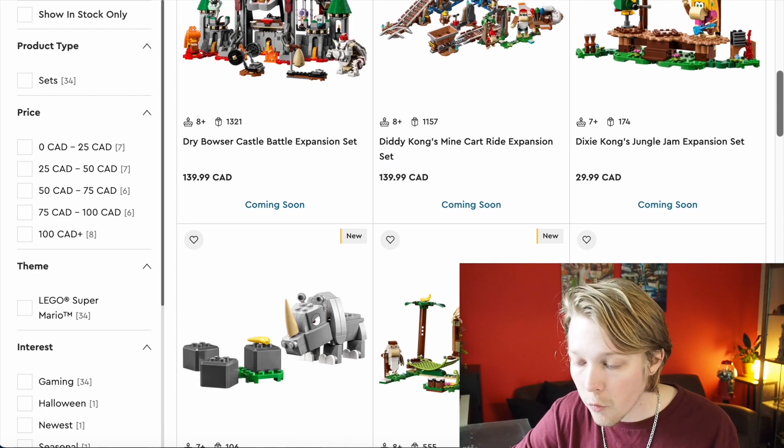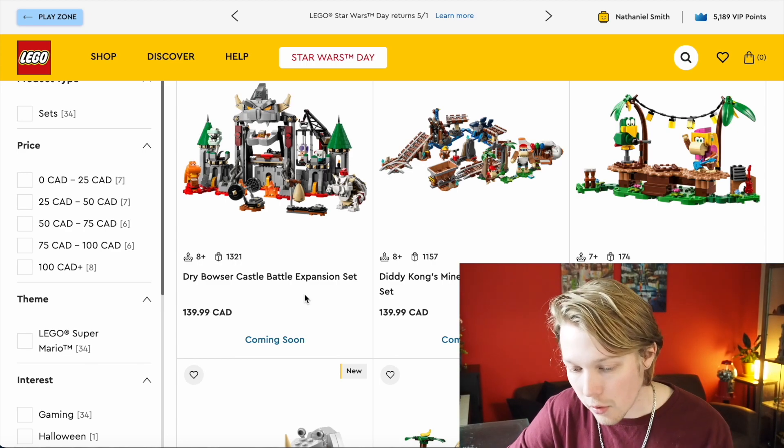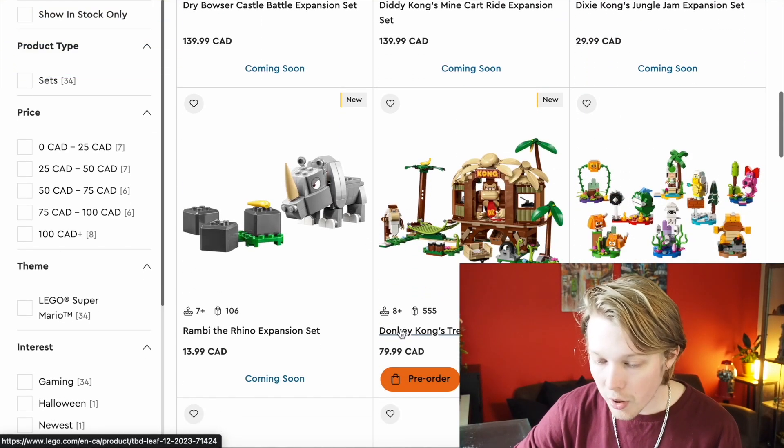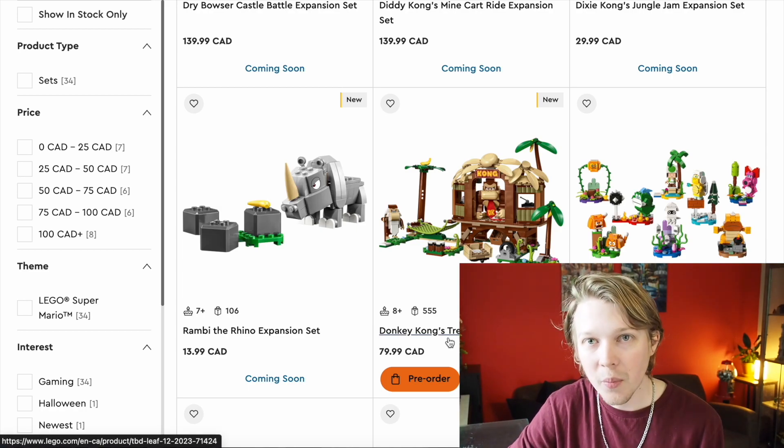So there are four new sets, not including the already revealed Dry Bowser Castle expansion set, and we'll start off down here with Donkey Kong's Treehouse expansion set.